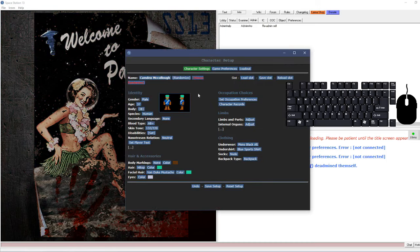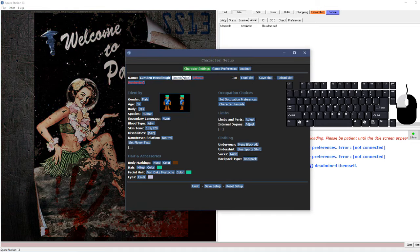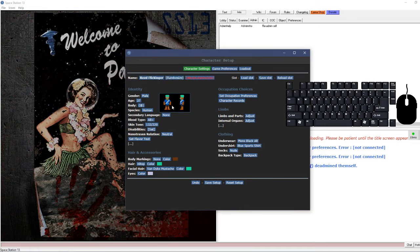First thing you want to do is click 'Setup Character.' Here you can change basically anything you want - choose your name, click whatever name you want, and you can randomize it. Gender and age don't have any bearing on yourself in-game, it's just for RP reasons. This button randomizes your body.